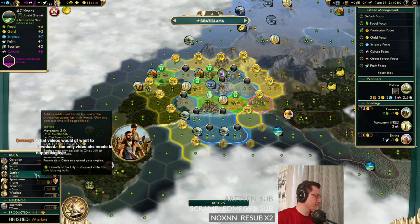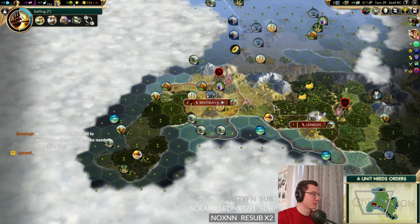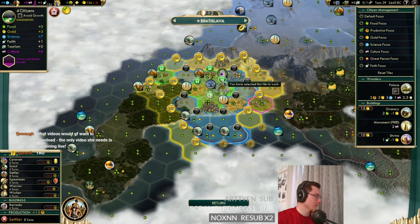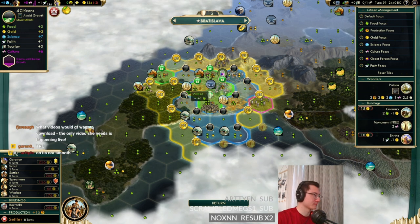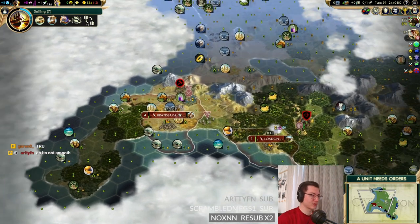In the capital, it's five turns to grow. Maybe we just bail on that and build settlers now — it's 15 turns. That'll do. We'll build some settlers and then get back to growing afterwards.